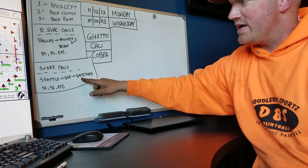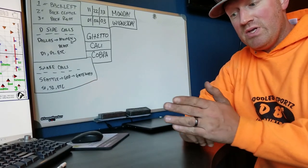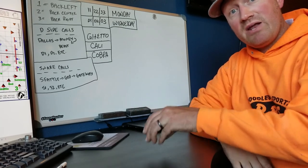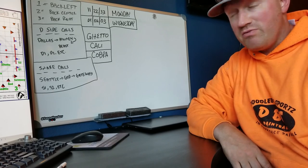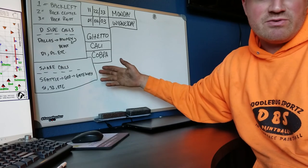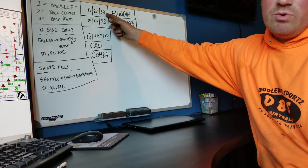As far as the snake side calls go: Seattle, God, Gateway. The Gateway is always the bunker right before the snake, so you may only have two bunkers between the start station and the snake — that would be Seattle and Gateway. We'd save the God position for another part of the field. Obviously on the snake we have S1, S2, S3, S4, whatever part applies.